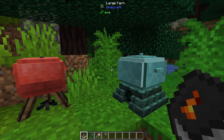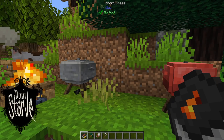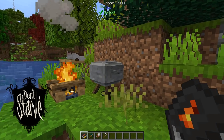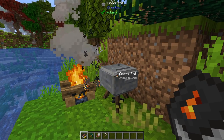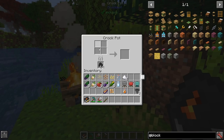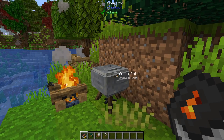In this case, you get Crock-Pots, and it's heavily inspired from the game Don't Starve. If you haven't played it, it's worth a go. Basically you get a Crock-Pot, you put ingredients in it — you can see it's got some slots here — something to cook things in, and then you cook stuff and you make a random meal.